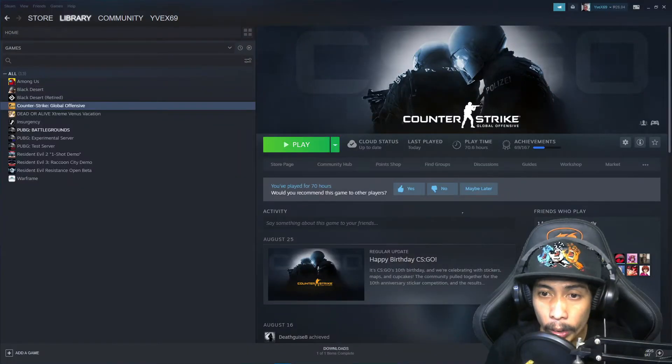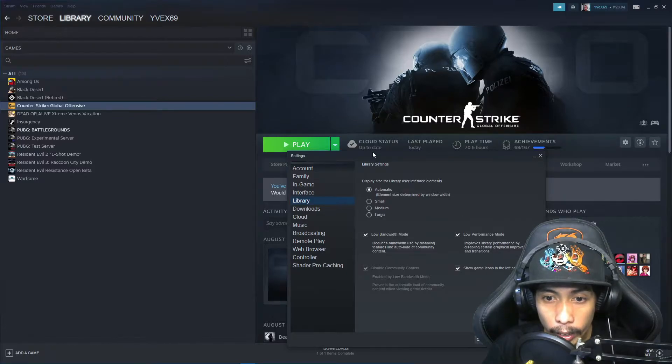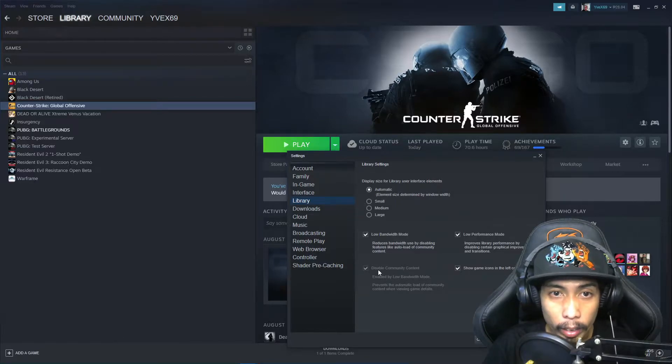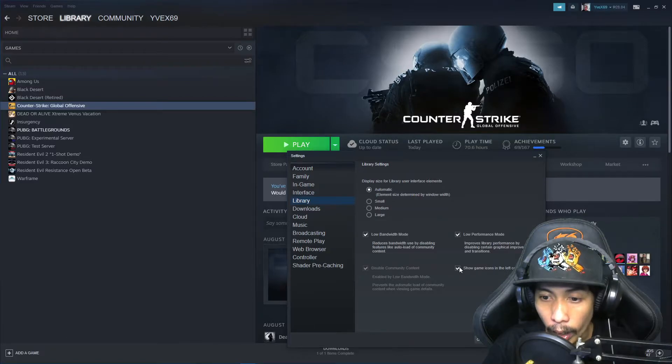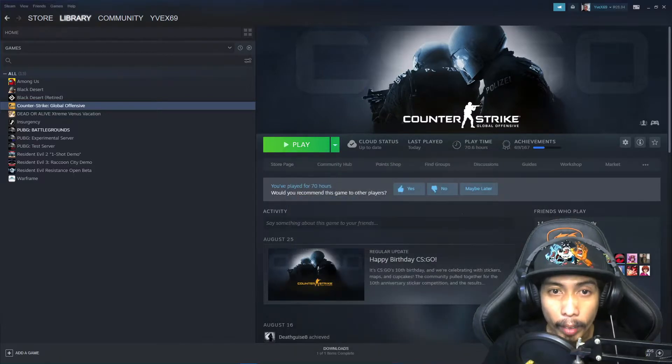The first thing we need to do is check Steam application settings. We're on the Steam window right now. Click on the Steam tab in the upper left corner of your screen, look for Settings, then go to Library. Once you're on that page, make sure that Low Bandwidth Mode is checked, Low Performance Mode is checked, Disable Community Content is checked, and Show Game Icons in the Left Column is also checked. Make sure all four options are checked and hit OK.